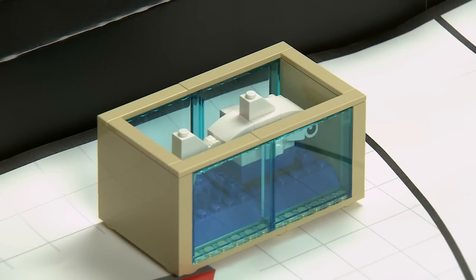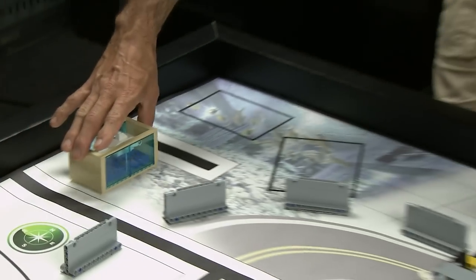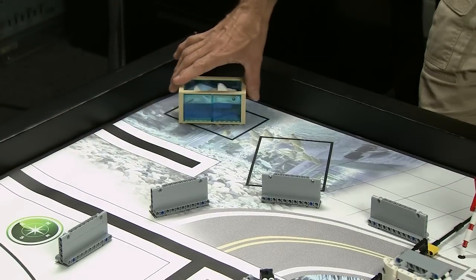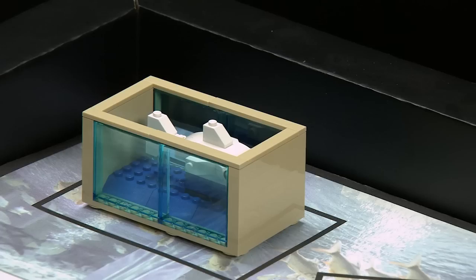Shark Shipment. The shark starts in its tank, balanced, not touching the walls. The robot has three opportunities for points. It can push the tank into this rectangle or into this rectangle for more points. But you can get serious points if the delivered shark isn't touching the tank walls.